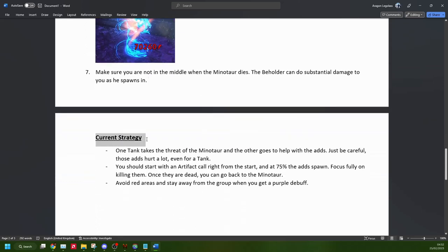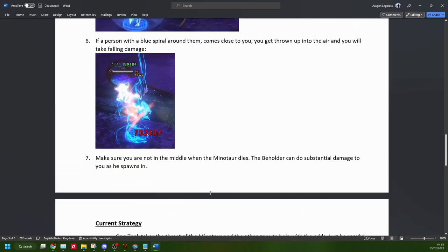The current strategy is one tank takes the minotaur and the other tank just helps take the threat of the adds. Those adds pack a punch, and as a tank you can get wrecked pretty quick if you're overconfident. You should start with an artifact call. When you get to 75%, go focus fully on killing the adds, then go back to killing the minotaur. Avoid red areas and stay away from the group if you get that purple withering ray debuff.